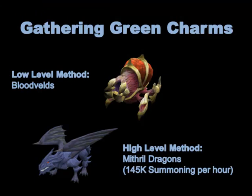Even though green charms are kind of a low-level charm, there are not very many monsters that give a good drop rate of green charms at low levels. Bloodvelds was the best one I could find — you only need 50 Slayer to kill them, and even at low range levels you can easily tear them to pieces. They drop green charms about one in every three kills.